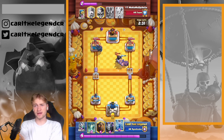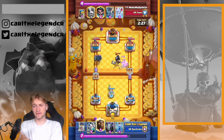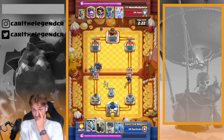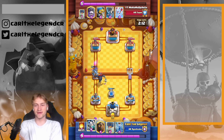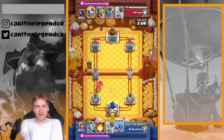So I went in with the Tombstone and a high Mega Minion. He answered with his Electro Wizard, but it was just bad — his Electro Wizard was dying to my Mega Minion. So I didn't have to support with more cards.